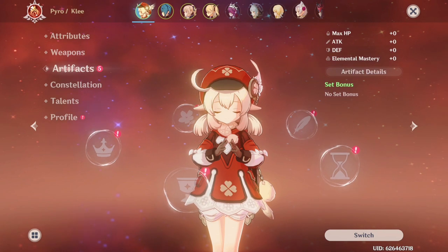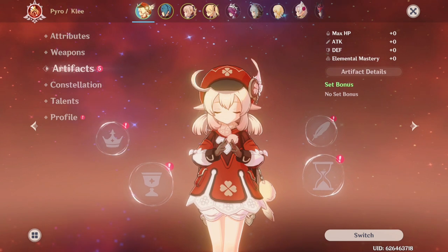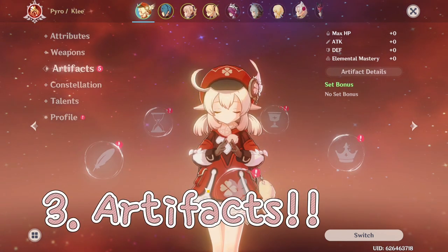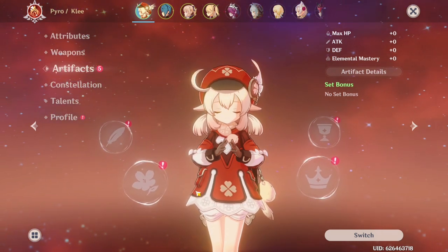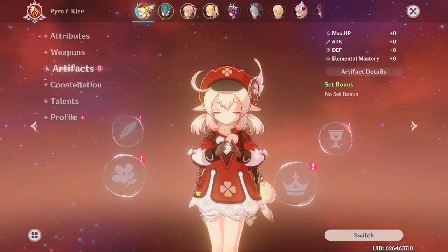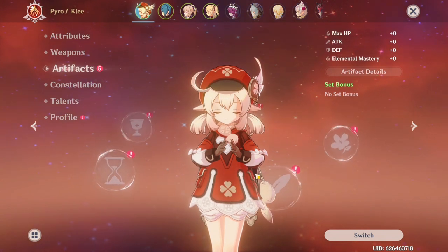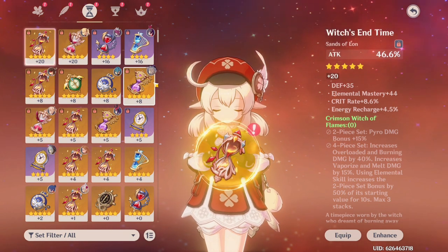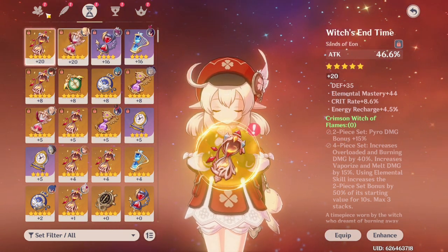For new players you might not really know what this screen is, and that's okay — when I was still a new player I didn't really know either. This is the artifact screen where you can put up to five pieces from an artifact set onto your character to increase your damage, increase your healing, elemental reactions, and a ton more. Currently I have no artifacts on Klee because I took them off for the damage showcase. Depending on which character you have, you're going to want to choose the artifacts accordingly.